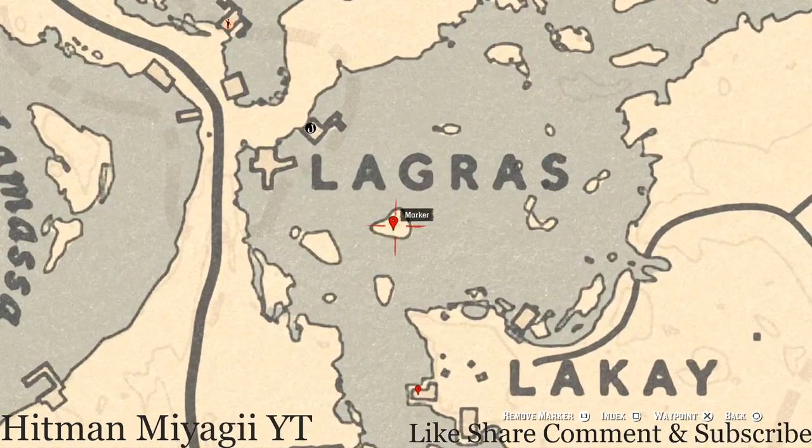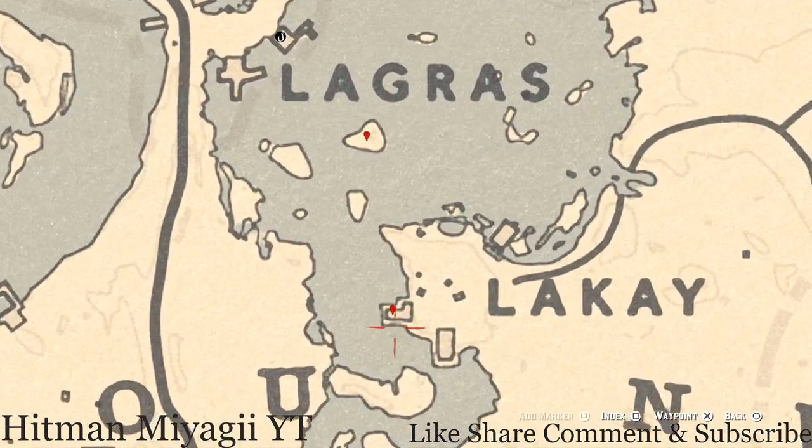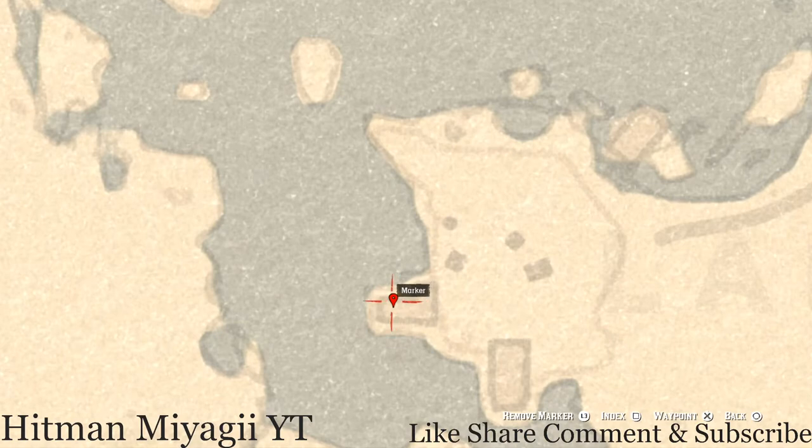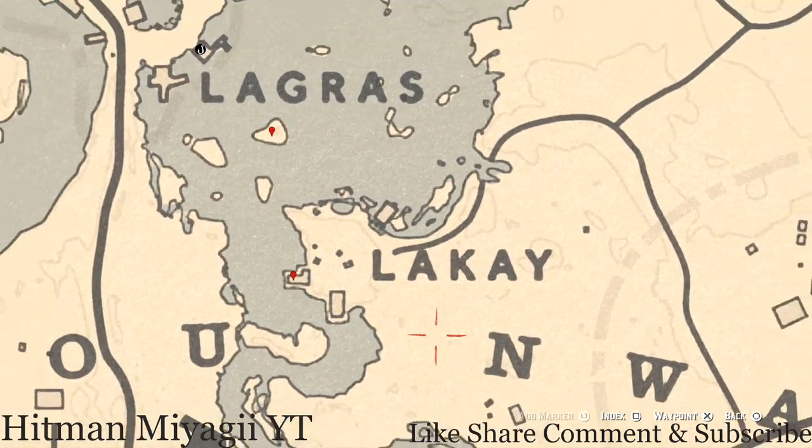Down to the next marker, right below the word 'The Grasses' — the S is silent — right here on this island next to a tree, pull out your metal detector and you will get a random arrowhead. Right below that, in this L-shaped shack next to the word 'La Quay,' at the back there's a bench, and on that bench you will get a family heirloom — a Goat Hairbrush. You don't have to dig for it, so it's super easy.